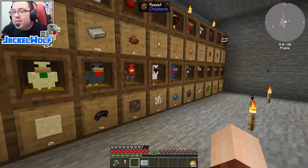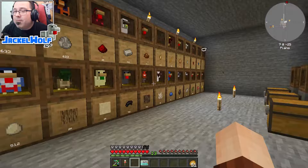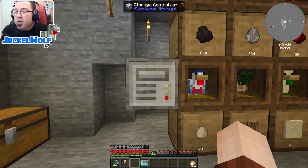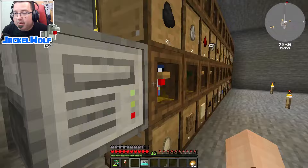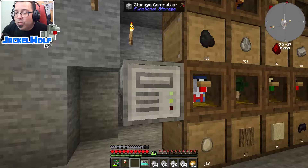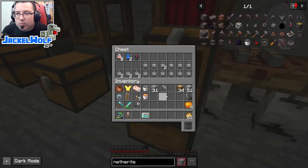With this setup, the storage controller doesn't make a huge difference since all my roosts are already piped into their respective storage drawers. But if you wanted your roosts on one side of the room and your storage drawers on another, you could pipe everything into the storage controller and it would automatically sort resources into their respective drawers. As a demo, I grabbed a bunch of lava eggs — we had 305, then 369 — and double right-clicking sends everything from my inventory into the drawer, bringing us up to 626.